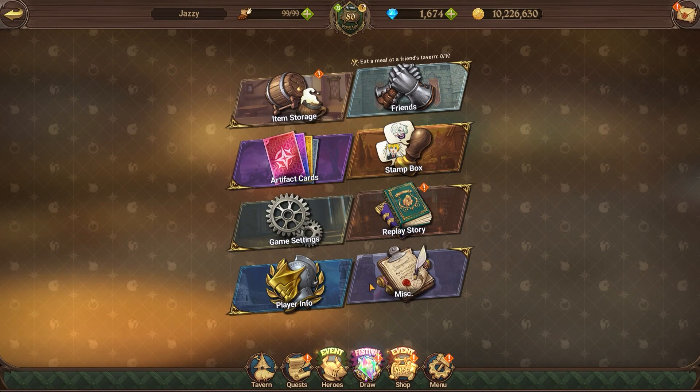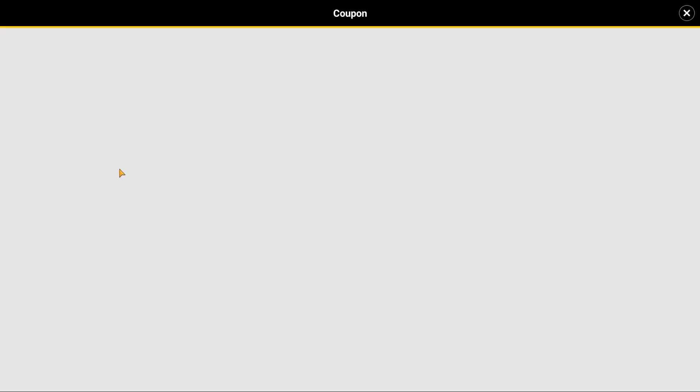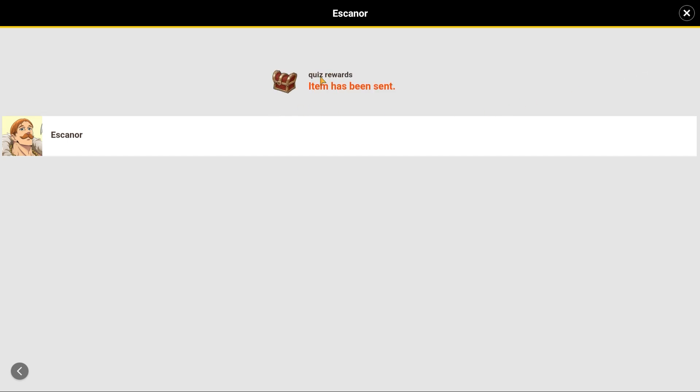So again, if you're on Android, you go over here to menu, you will then go over here to miscellaneous, you're going to go to coupons, you're then going to go down here to Escanor, you're going to go over here, you're going to type out the code — Halloween — that's again Halloween, how you spell it. You hit confirm.